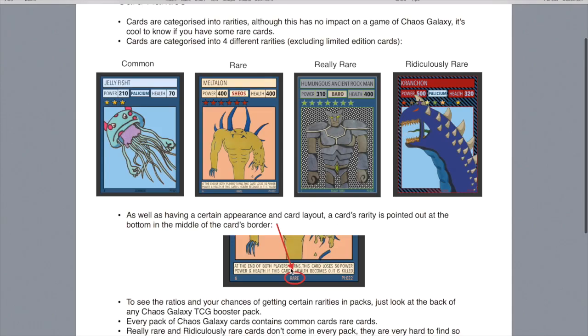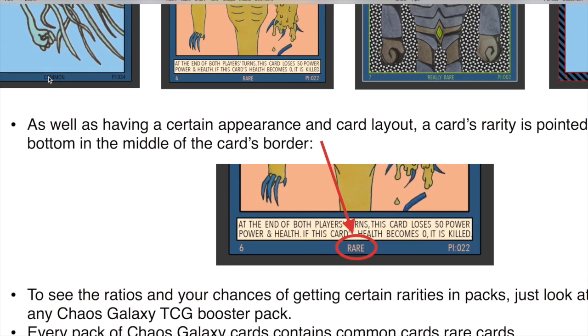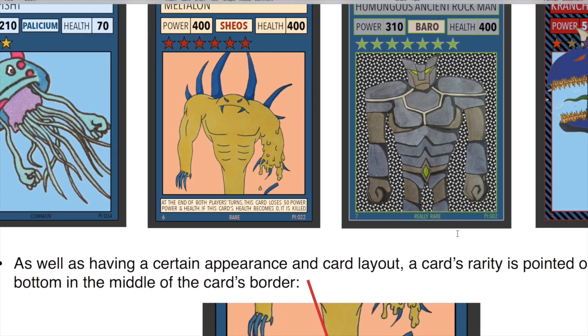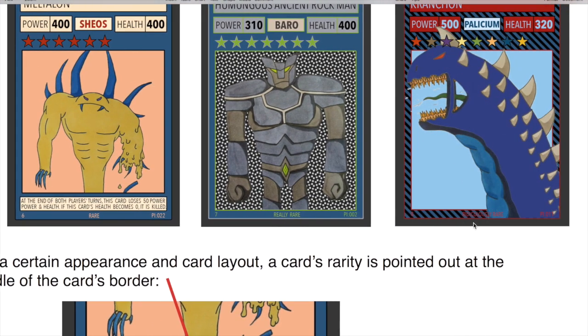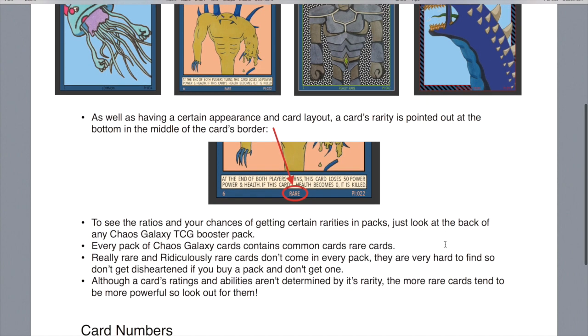That's card rarity. If you want to know the rarity of a card, it's located at the central bottom point of the card. Jellyfish is common, Meltalon's rare, Humongous Satan and Rockman is really rare, and Cranch on is ridiculously rare. If you want to know the sort of ratios of how difficult cards are to get, just look at the back of a Chaos Galaxy pack. The information is not in this rulebook because with different packs, the rarities vary — they're still being tweaked.